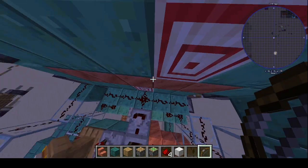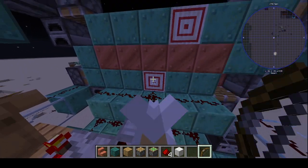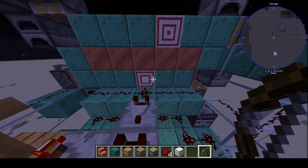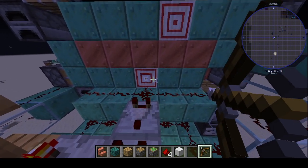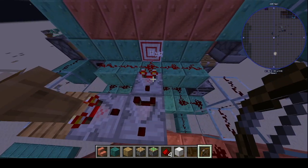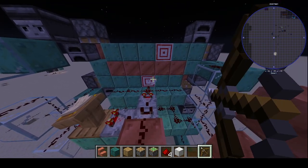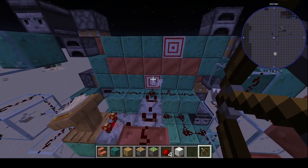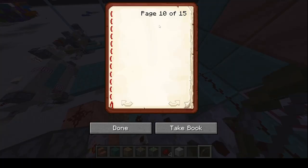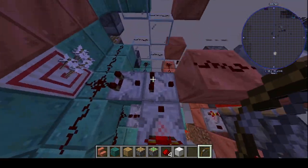Then what we have back here is the bullseye detector. When you hit this, it sends out a redstone signal. How archery blocks work is that, depending on how close you are, it'll send out a different signal. So here on the rim, it sends out a low signal and it's not getting through. But if you hit a bullseye, it registers. The way that works is we just have a lectern here that sends out a redstone signal through this comparator into this comparator.